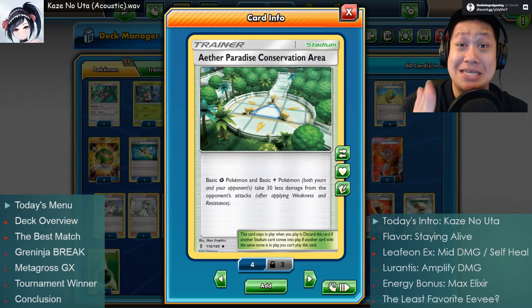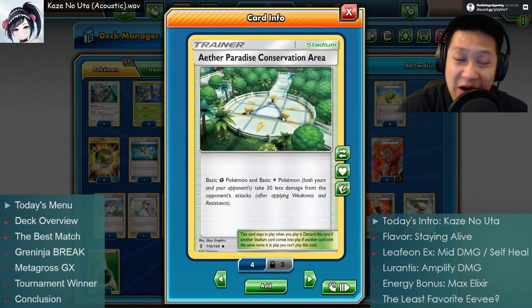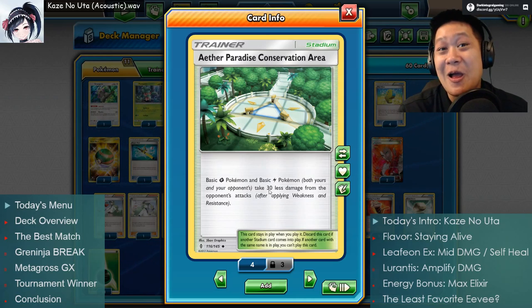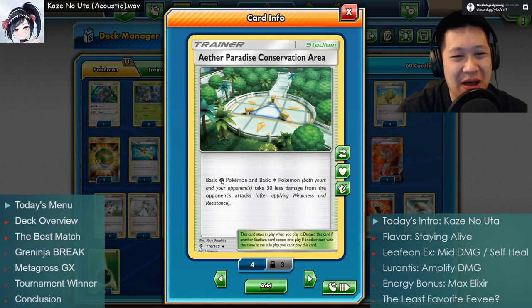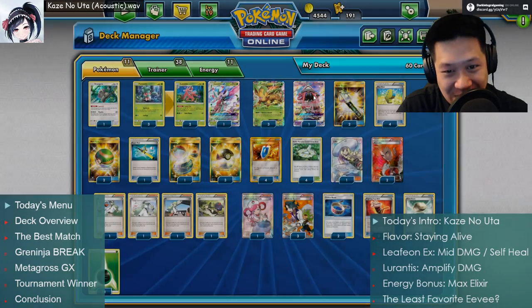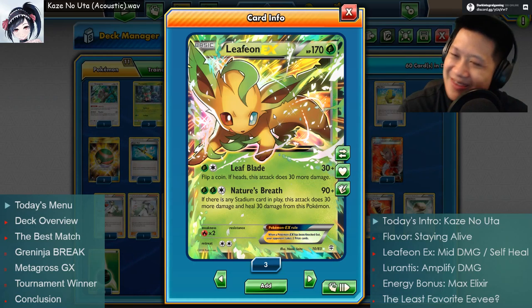You usually see a Pokemon shown, but the Pokemon chosen today was really a result of the stadium — Aether Paradise Conservation Area. All basic Grass and Lightning Pokemon take 30 less damage. I know lots of great Lightning choices, but Grass? All the good Grass Pokémon are evolved. Decidueye, Lurantis... However, there is a hidden candidate: Leafeon, which right now is probably the least popular Eevee, but this card really fits with the stadium. I thought I'd give it a try!